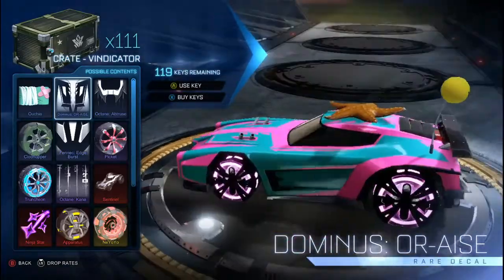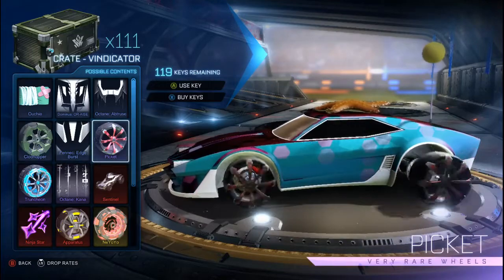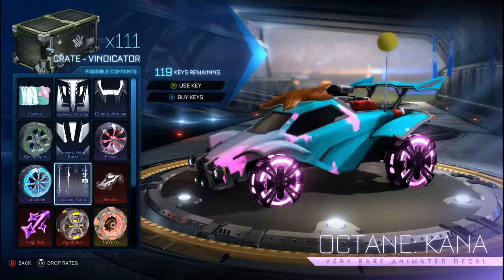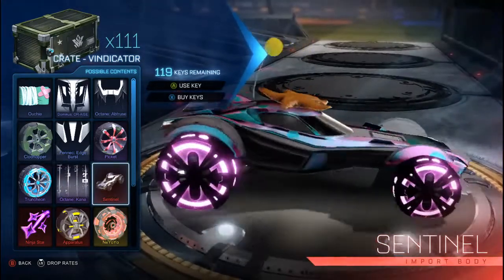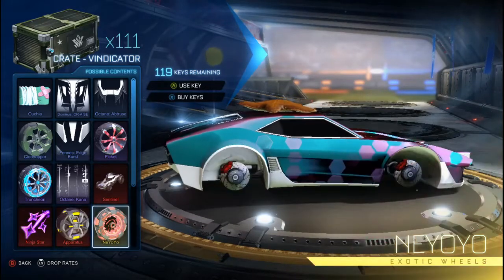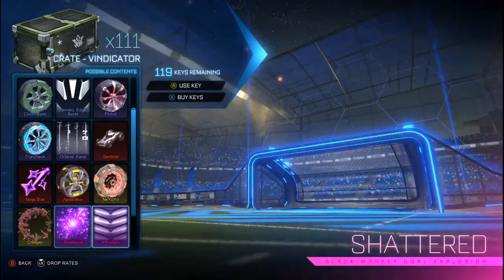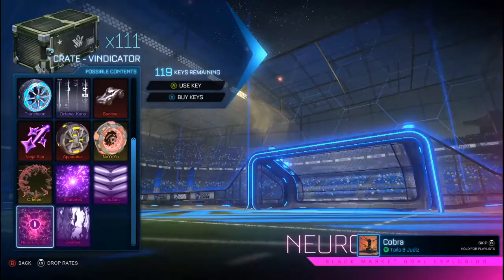Let me show you what's in this crate. We got the Dominus decal, which I actually kind of like, and then you got rare wheels — I've heard those are pretty cool in special edition. You got some very rare wheels that are decent, the Octane Kana decal, the new car which is pretty sick by looks, the ninja star boost, those import wheels which are always trash, the Neo Yo-Yo, creeper wheels which I'd enjoy getting, Cheddar and Tritium, the Glorifier goal explosion, and a new gold explosion too.